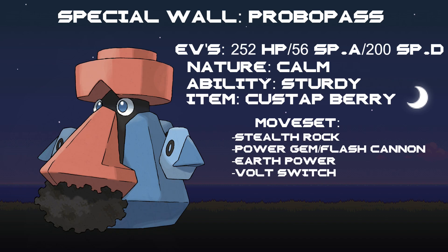Fifth is going to be our special wall, Probopass. His EVs are going to be 252 into HP, 56 into Special Attack, and 200 into Special Defense, with a Calm nature to boost that special defense even more. The ability Sturdy is going to help it survive just about any type of attack, except maybe a four-times move like a Blitz Seed or anything like that. The item will be Custap Berry, and we're going to go for a similar strategy to our Gigalith from the previous video — it's just going to allow it to move faster the next turn.